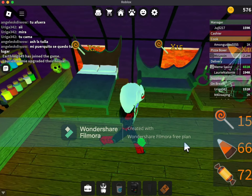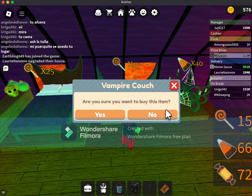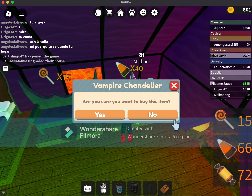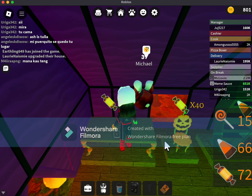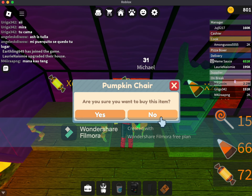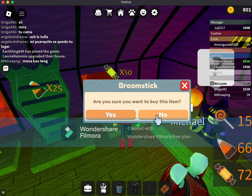Here are the available items for 2024: a vampire bed, the vampire couch, the paycheck, the vampire chandelier, the pumpkin table, the pumpkin chair, the vampire bookshelf, and the broomstick.